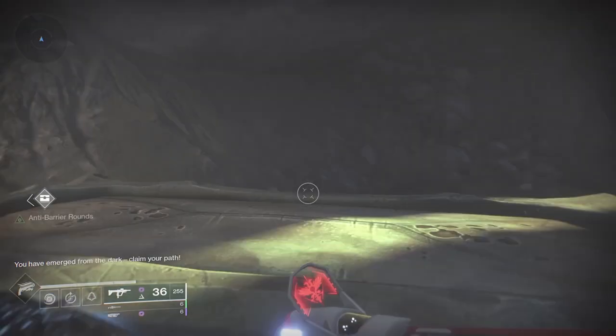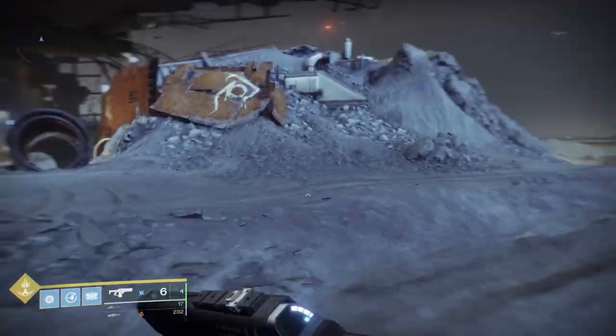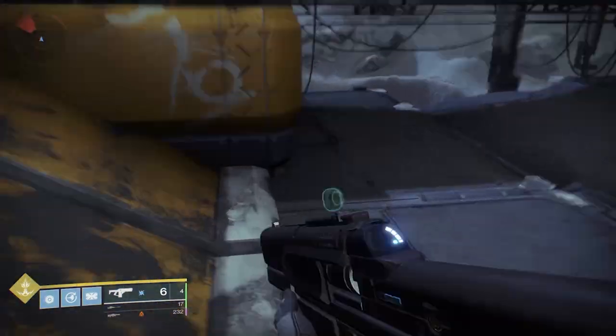In the next step, you basically have to take a ball of light in the Anchor of Light and run it through several steps. I will go through on video how to do that. Once you do that, you'll be ready for the next step.